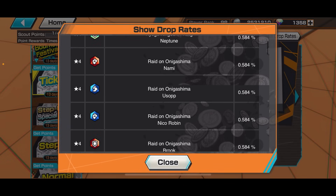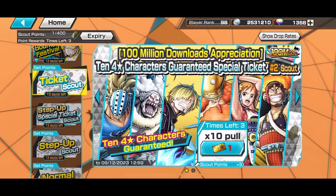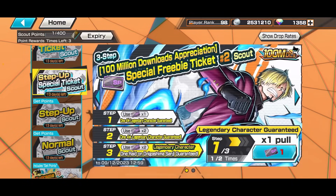Neptune, Nami, Usop. Alright, so 10 full star character guaranteed. Nice, I gotta get this one. So you get a special ticket - you need 5 special tickets.